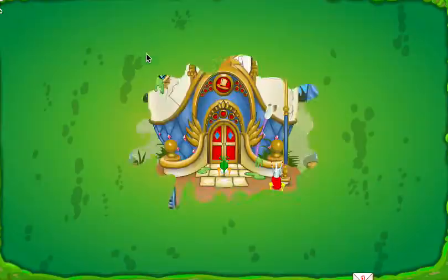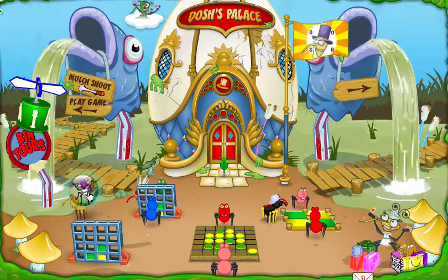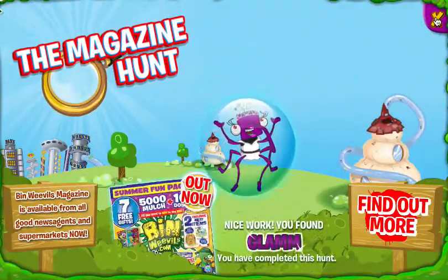Next you want to go to Dosh's Palace, and then over in the left hand corner here is the glam bubble, which will also get you 50 mulch.